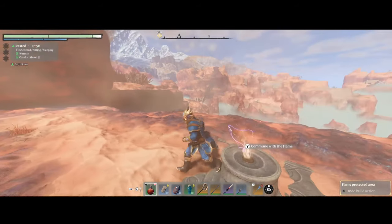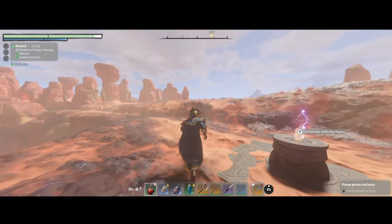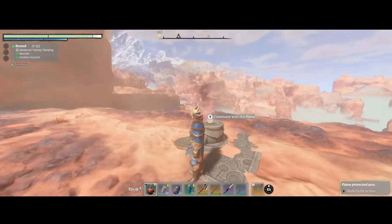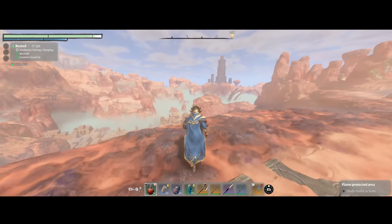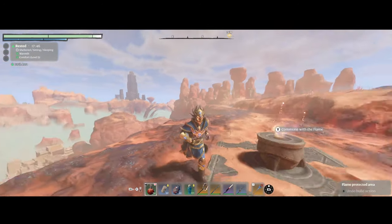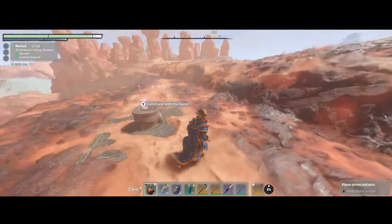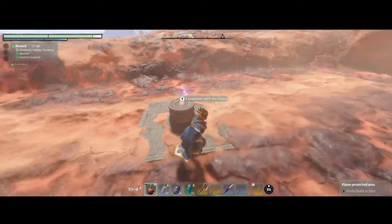Hi, hello everyone, Robi here. Today I want to show you guys an amazing farm for gear if you're looking for the monarch set, the spellbinder set, or even the hawk set. This farm takes less than a minute to complete because it's two chests that we're going to rapidly grab and reset the game.